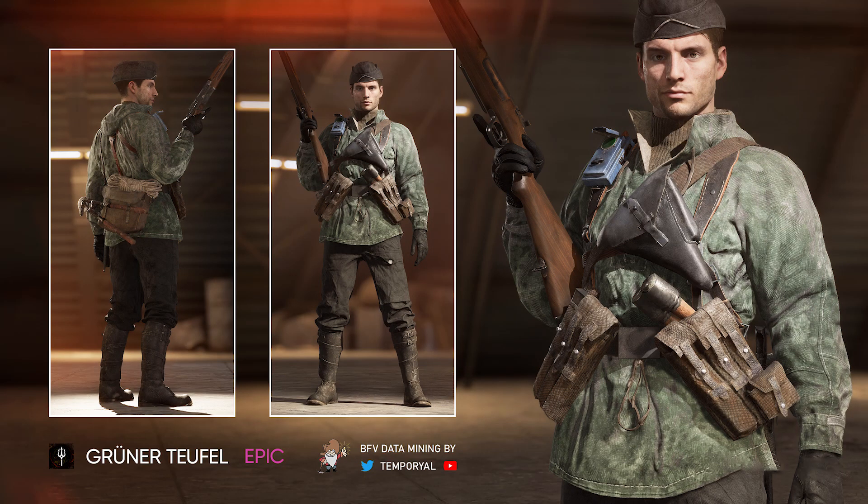Moving on to another German outfit — I definitely cannot pronounce the name of this, but these were the first German paratrooper outfits in large scale operations. Just by the information that Temporial shared with us, these were nicknamed the Green Devils. Even though this outfit has certain pieces that clearly are a copy and paste from other outfits, such as the hat and pants in just different colors, I think the chest piece is the main detailed point in this outfit. All in all guys, I hope this one comes to light and we're able to obtain this in the future.